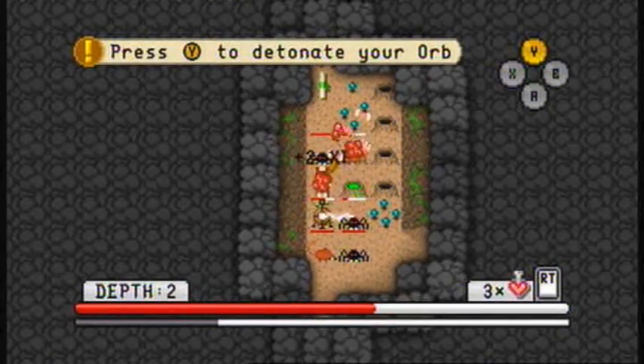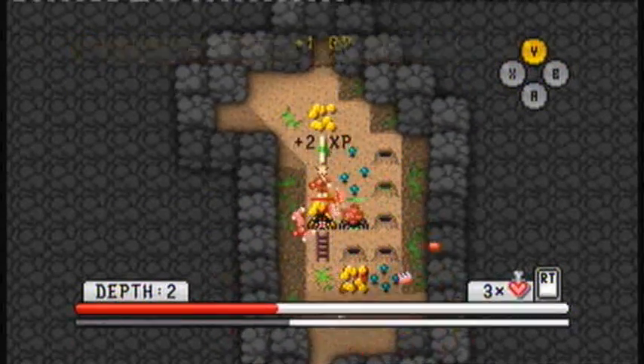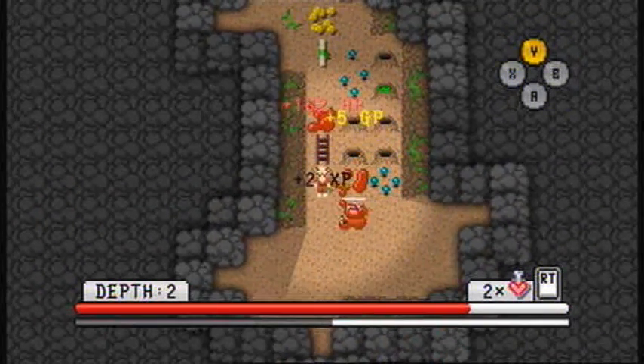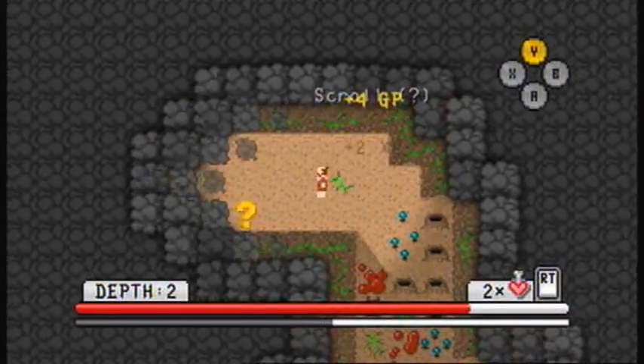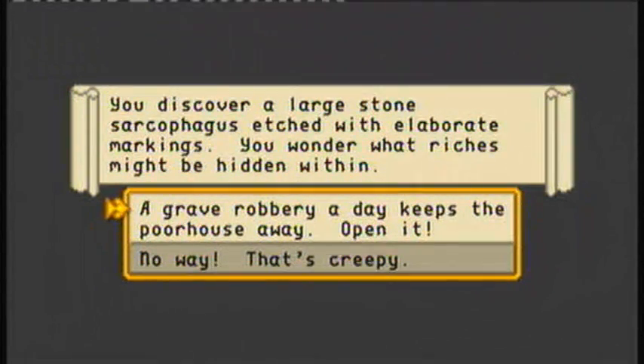Oh my god. The game is not showing us any mercy here. This game really just kept hammering away at me from the very instant I entered the first floor. Okay, that question mark there means some kind of encounter, so let's see what it is. Stone sarcophagus etched with elaborate markings. You wonder what riches might be hidden within. Oh, you never know which way these are going to go — it could curse you or start a fight, or it could give you something good for free. Let's rob the grave.